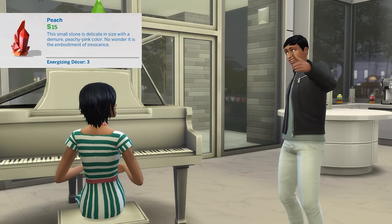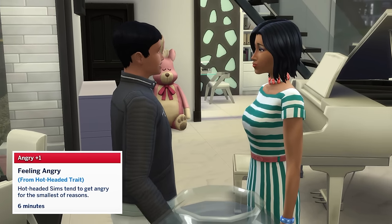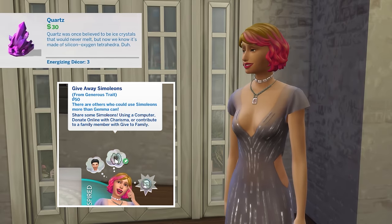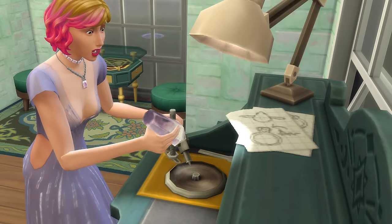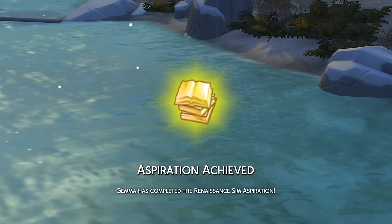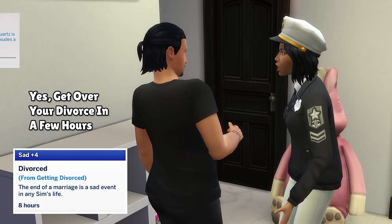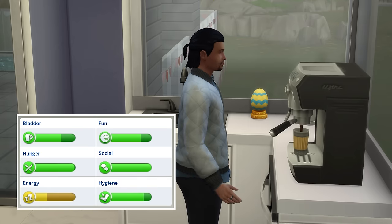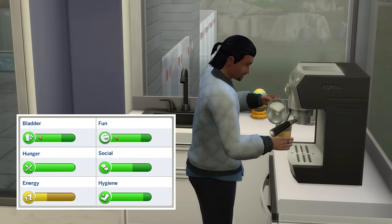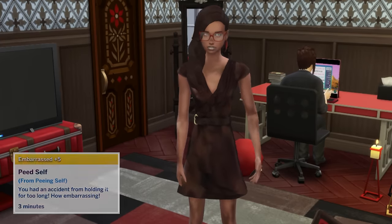Peach will see a sim's relationship with family members increase at a faster rate, and it'll also help your sim clear their angry moodlets about 10 times faster than usual. Quartz will enable a sim to gain double the usual satisfaction points when completing both wants and aspirations, and you'll also get double points from clearing fears — though currently it appears bugged in terms of giving double points from aspirations. Rose will allow sims to get over breakups faster by clearing negative moodlets associated with them at around 10 times the usual rate; it'll also max a sim's social need and stop it from decaying, though taking off the jewellery will see the social need return to where it was before. Ruby sees a sim's embarrassed moodlets clear 10 times faster than usual.